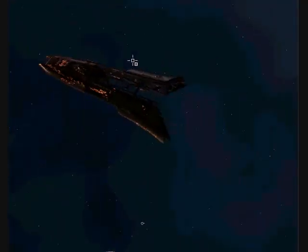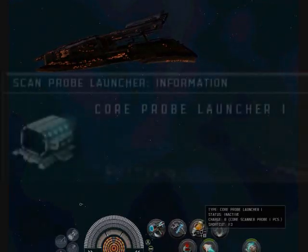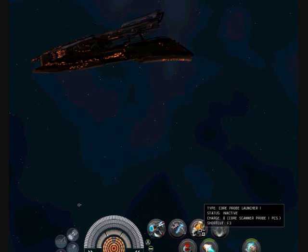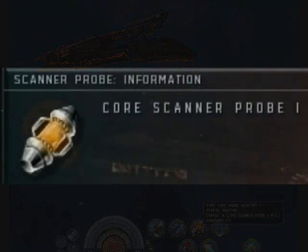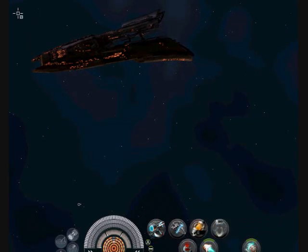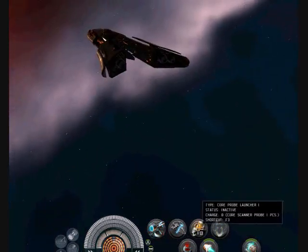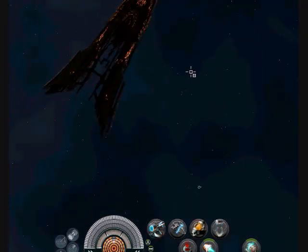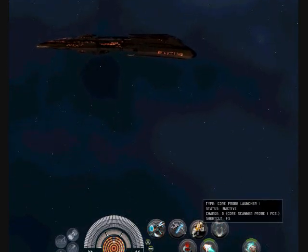Hello everyone, welcome to your first EVE Online scanning tutorial. It's my first tutorial, so bear with me. You're going to need a core probe launcher — you can use the faction ones also. This is your basic one with four core probe launchers and four core probes. You can have eight in here, but you only need four of them for this tutorial. You can use any ship; I happen to be using a Pilgrim, which is a Tech 2 Amar cruiser. And you'll launch your first core probe.